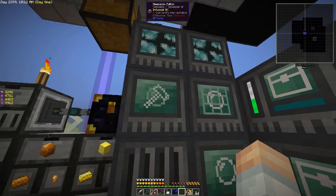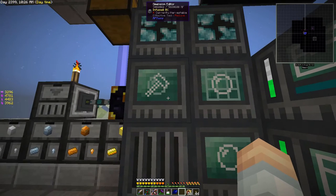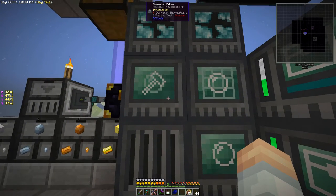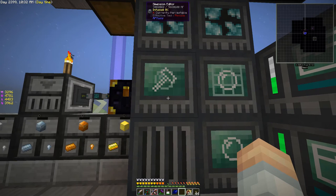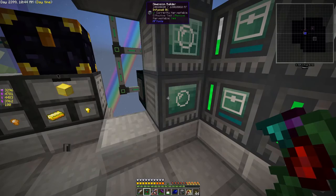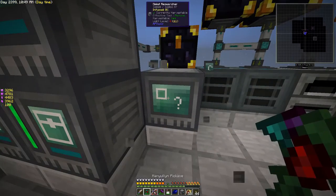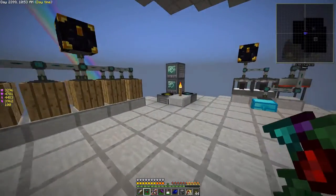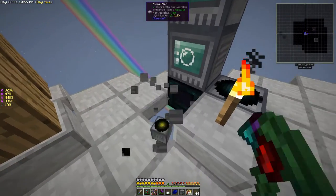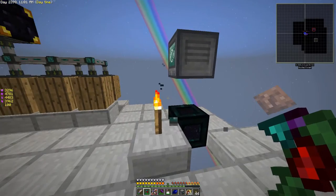What we need to do is find all of the machines that are going to need infusing. You can tell by looking at the WAYLA display in the top center of the screen — it says 'infused zero percent.' Any machine that has that we're going to grab: dimension builder, these two here, matter receiver, matter transmitter, and dialing device.